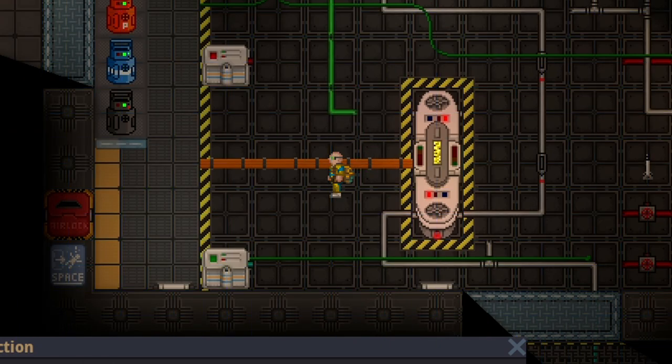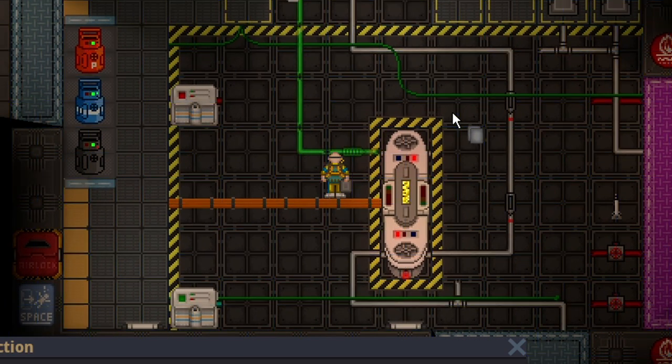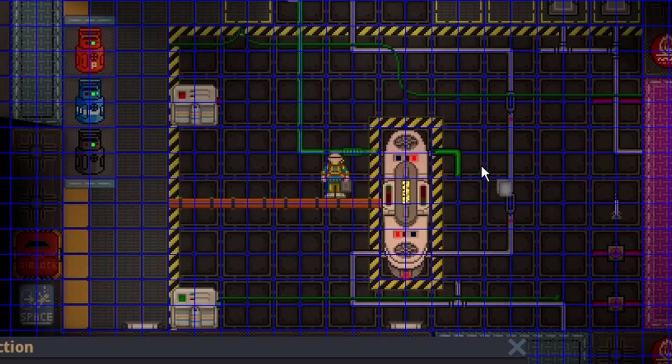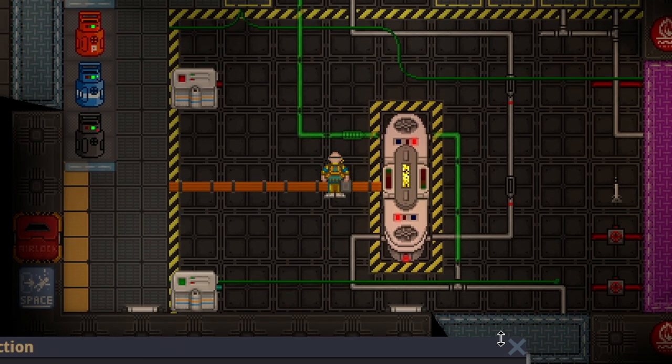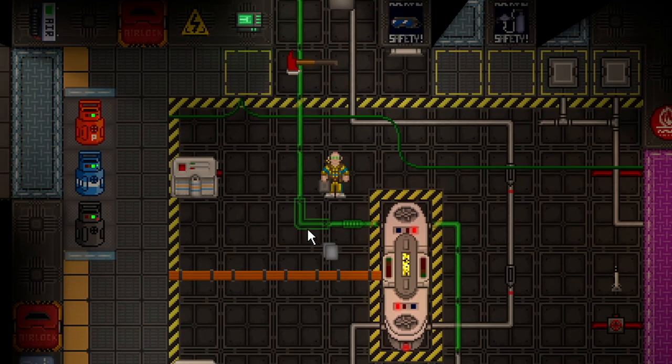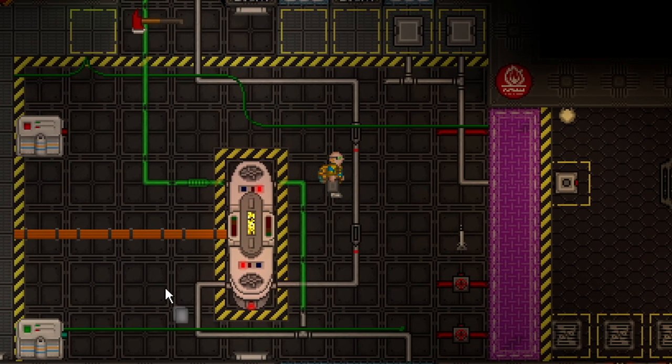In here we are just going to want a normal gas pump. Remember to make sure it is pointing in the right direction. And then another bend and just two more straights, and we are basically almost done. I have made one error: I forgot to include the heater.